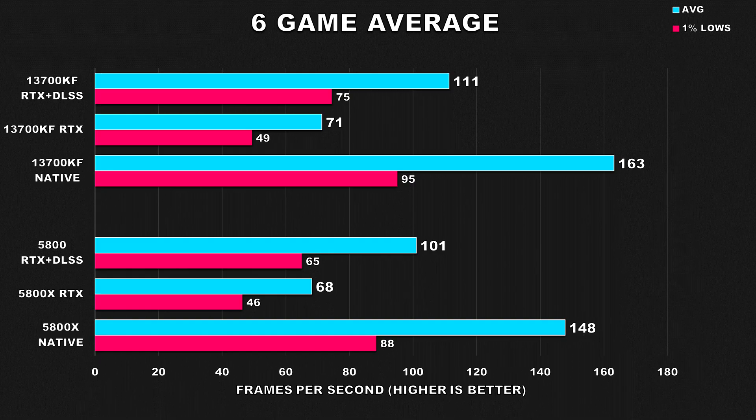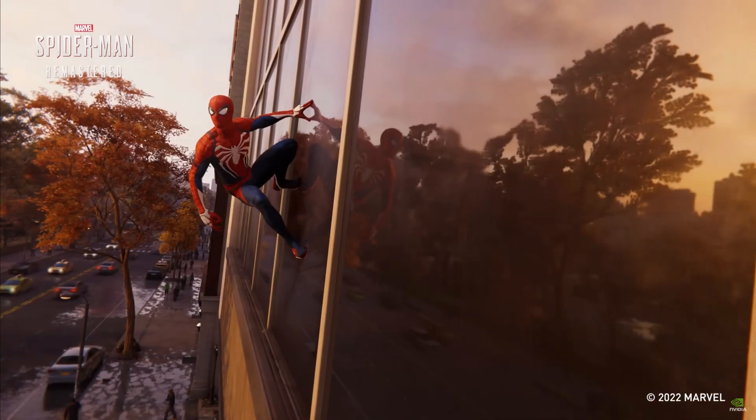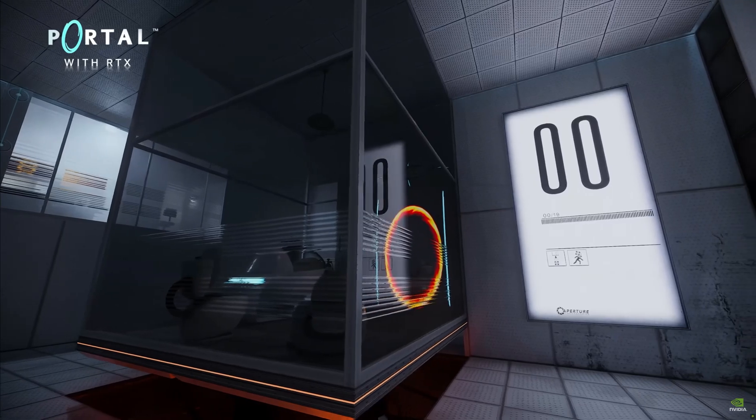For the 6-game average, note that native settings is actually an average of 5 games since Metro Exodus has ray tracing always enabled. There's about a 10% difference at native settings. For ray tracing performance, both configurations offer essentially the same level of performance, with the 13700KF ahead by a negligible margin. When upscaling is introduced, that margin grows back to around 10%, since the lower internal resolution brings the CPU more into play. So with ray tracing alone, it's still very much GPU bound and a faster CPU makes very little difference.